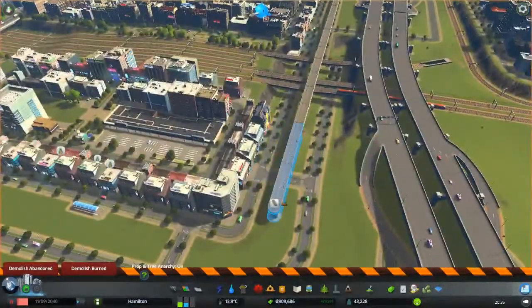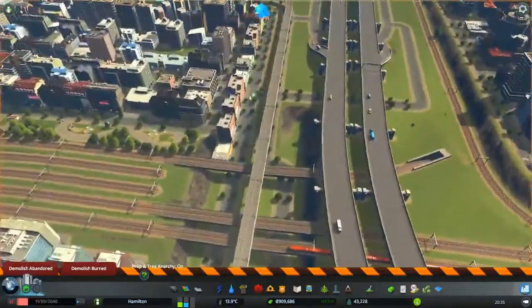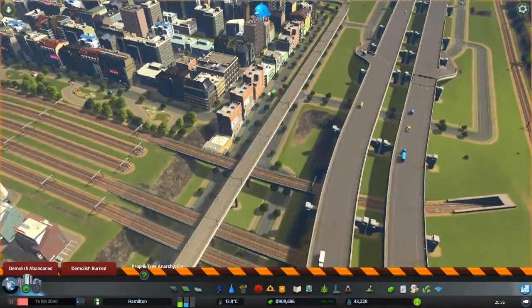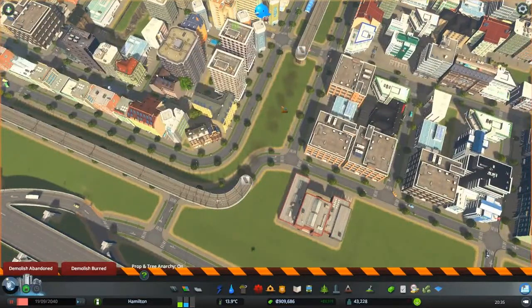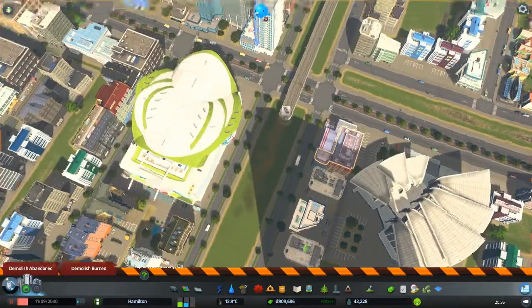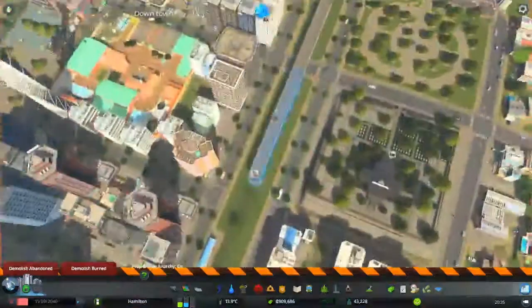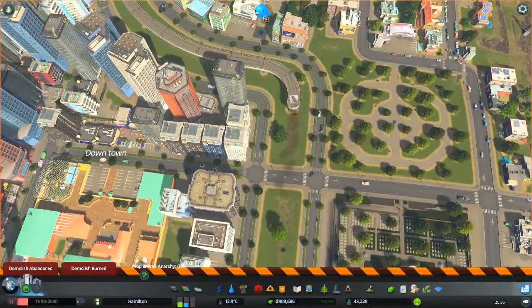Yeah, it's unfortunate, but I'm gonna leave this because I like it. And this is going to be an issue right here — I'm not sure how I'm gonna fix that, so I'm gonna leave that for now. I have a slight idea, I'm just not sure how it will pan out. Let's see, let's put the tree energy off there for a second.